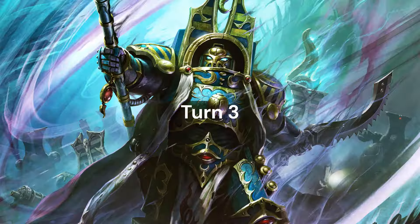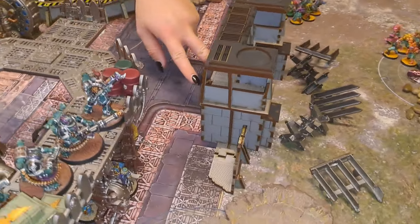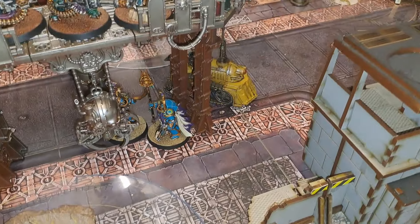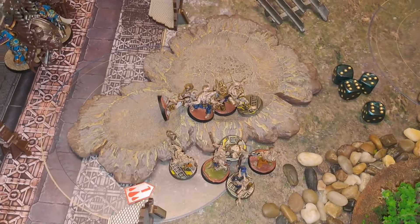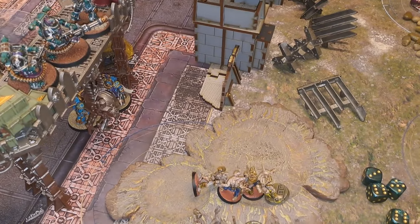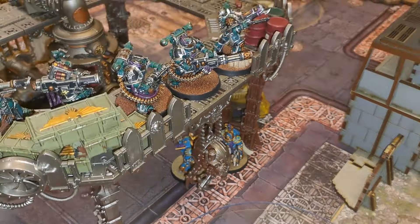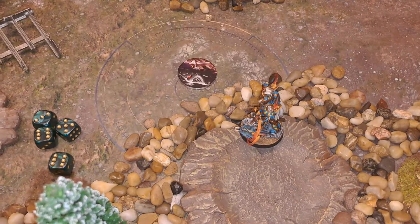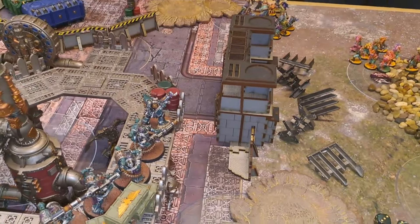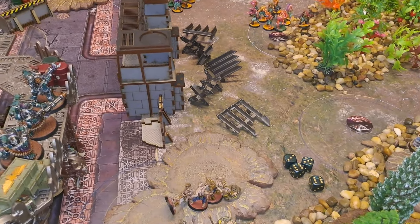Thousand Sons turn three. The surviving Tzaangors advance over to grab objectives. Their home objective is made sticky. The remaining Terminators are under the walkway. The Infernal Master — Magic Man — has arrived from deep strike. In the shooting phase, the Infernal Master fires five pistol shots into the Poxwalkers, hitting on fours — wounding on fives, no wounds through.